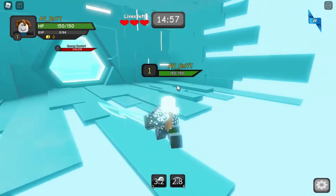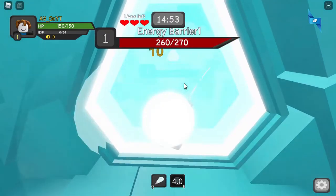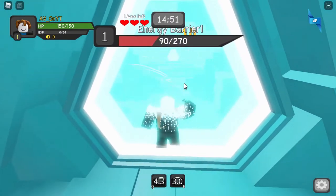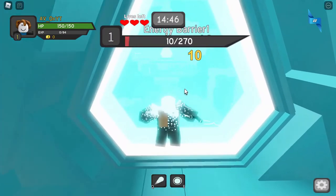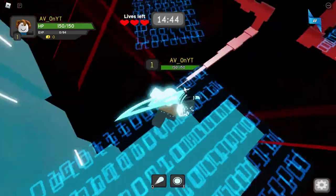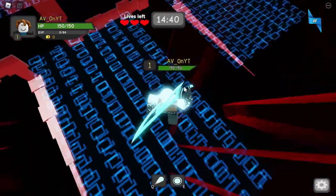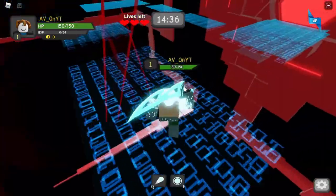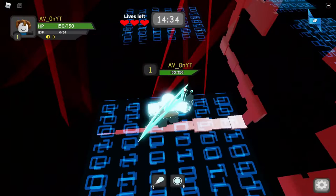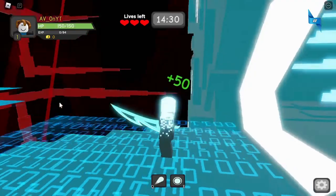You will see the number pad and the code has appeared. You need to type the code that is displayed on the gate — it was one, one, two, four, five, five for me, but it is random for everybody. Once you have entered the code properly, you will be teleported to another game.